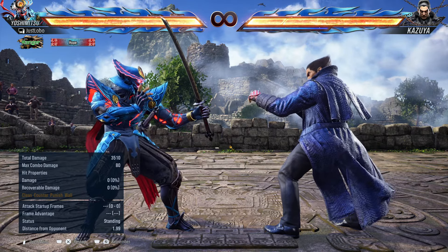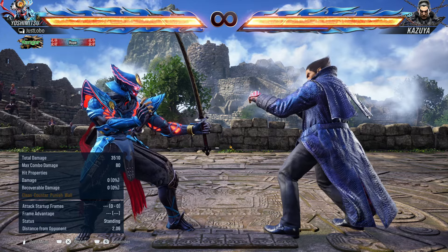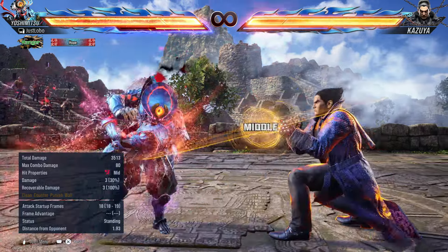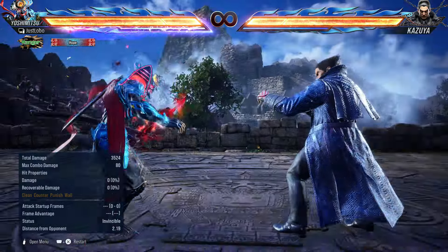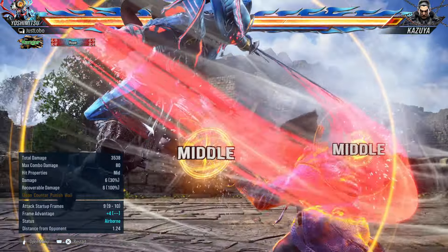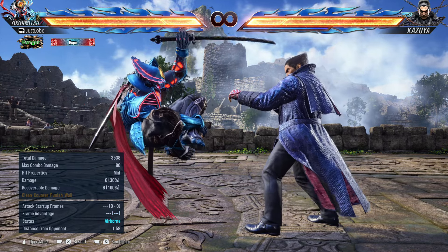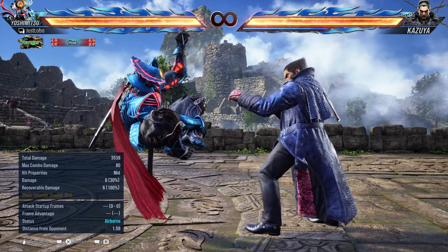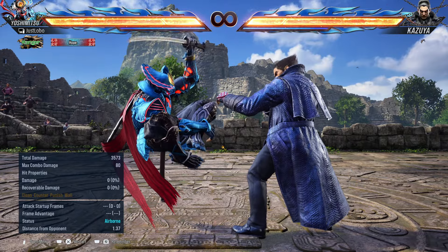That's really about it for Yoshimitsu. One last thing: if you use his heat smash and they block all the moves, you can go into dragonfly stance and you're plus 10 — unlike the other moves that are only plus 7. This gives you opportunities to go for your command grab or dragonfly stance into 4.